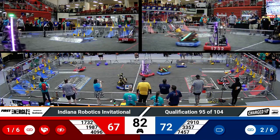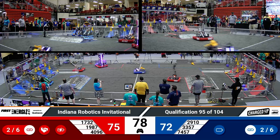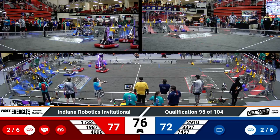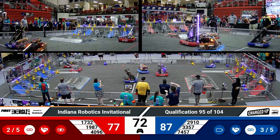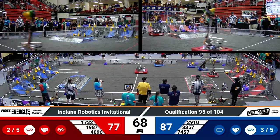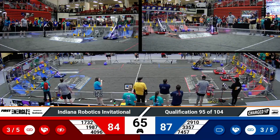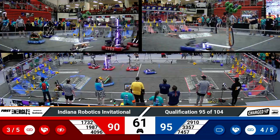But Red Alliance is awfully close to their second and third link. 1987 BroncoBots finishes off the second. Either cone or cube can finish off the third in the hybrid row for the Red Alliance. Hilltoppers with a cube — they drop that cube on the floor, and as long as it stays steady, we have three links now for this Red Alliance.